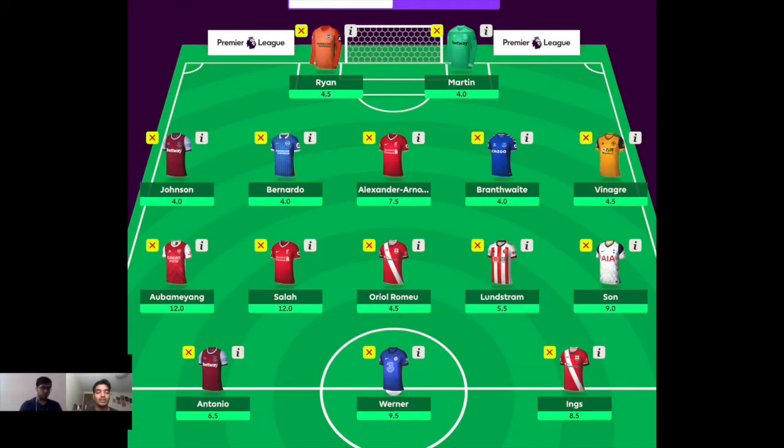Jumping into the squad — you can see the full 15 on screen — but I'll tell you how I'd like to line up my 11. I'm going cheap in goal because I want firepower in midfield and up front. I'm going to go for Ryan in goal. Brighton are playing Chelsea, and I'm not expecting a clean sheet, but I see a lot of shots on target and Ryan would have to save them. So I go with Ryan in goal.